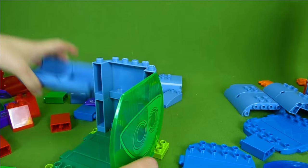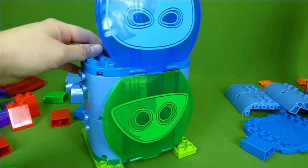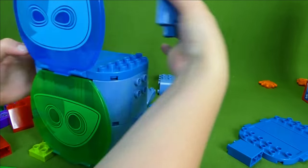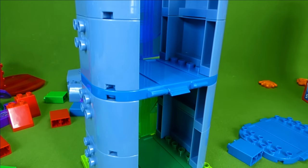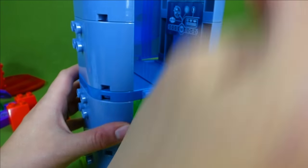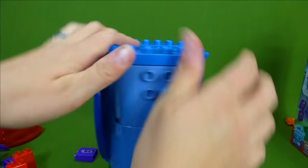Let's add our walls back and build up here. Look at that! Some more walls up here and on this side. Inside Catboy's space we need to add a computer for him to look at in his headquarters, so he can keep track of what's going on. It slides right in there.